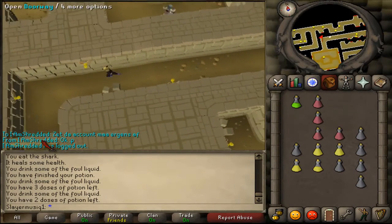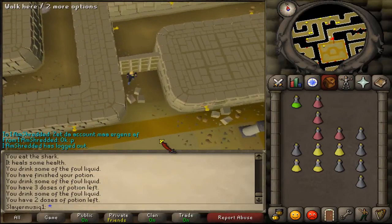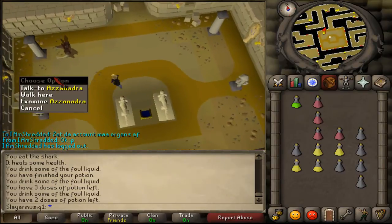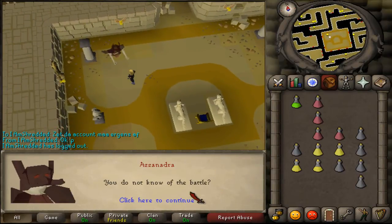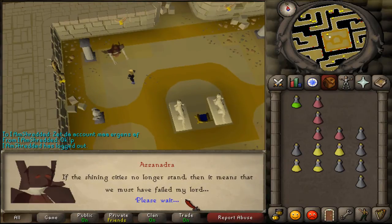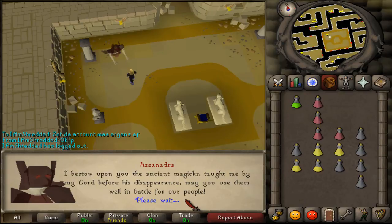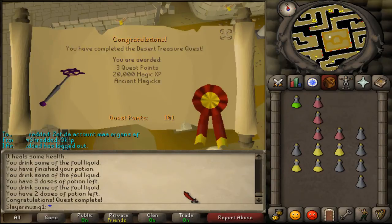When you've made it to the end of the pyramid, go through the doorway. You'll find one NPC called Xanadra - talk to it. After a long conversation, congratulations, you've completed the Desert Treasure quest. You are awarded with 3 quest points, 20,000 magic experience, and access to ancient magics.